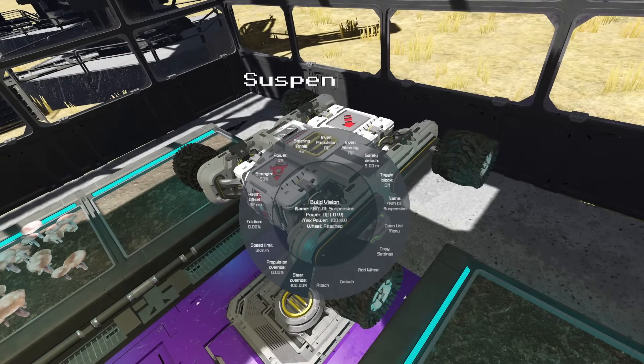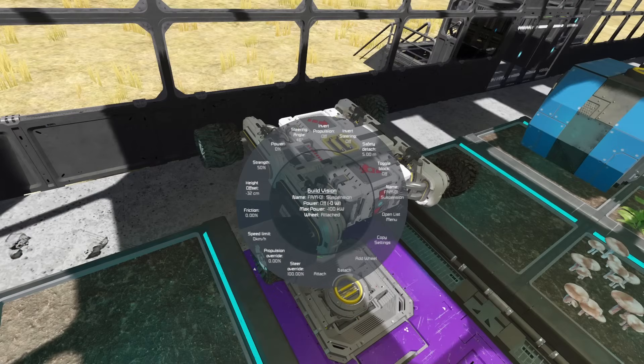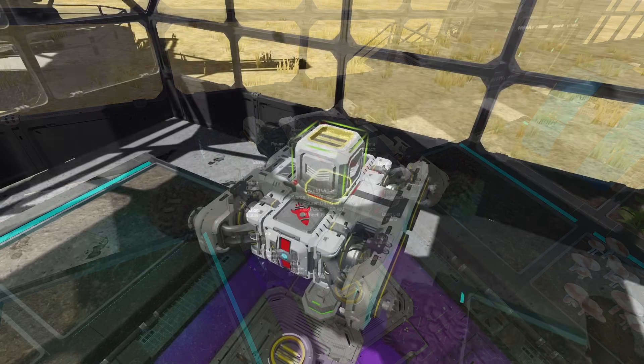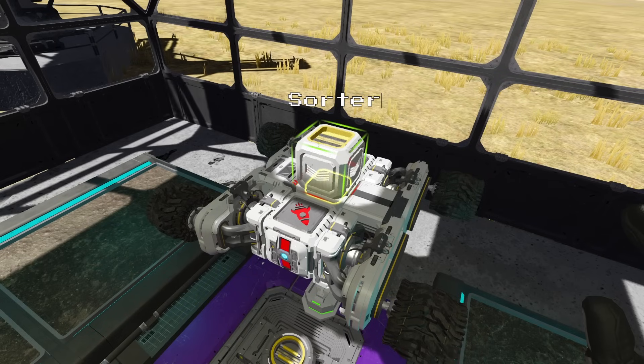Then we will place our suspension blocks facing out with the steering angles set to their maximum settings to create a bit of floor clearance for our robot. We will set the friction to 0%, the strength to 50%, and the power to 0%. Then we will place our sorter facing down towards the connector so that it pulls all of our food out of the robot.